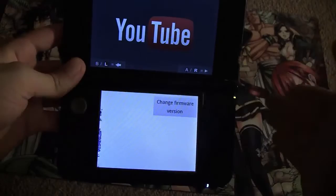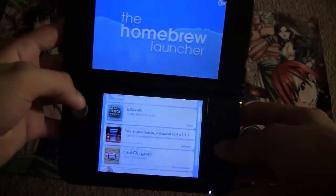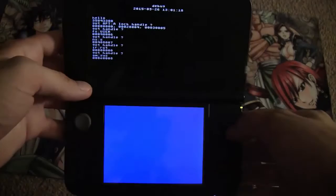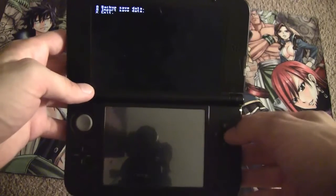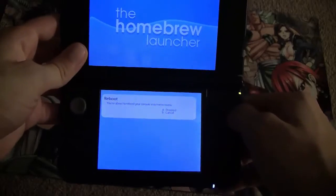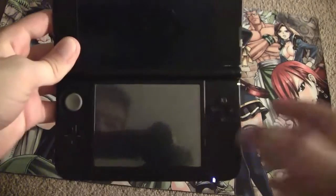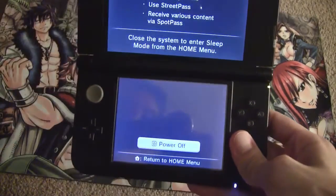If done correctly, it boots and the screen glitches out a little bit, then it opens the homebrew launcher. Go all the way down to where it says Save Manager, click A, then swipe to the left and your game will be there. Click A again and wait for everything to load. It's going to ask you to backup, import, or exit. Go ahead and backup your save. Then click X to exit, then press Start and A to go back to your 3DS menu. We have now successfully exported our save. Turn the 3DS off and meet back at the computer.